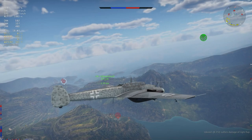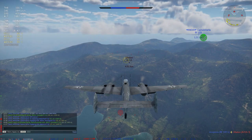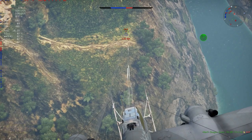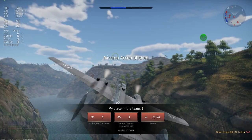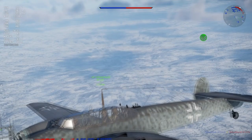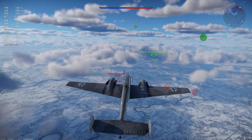Ammo loads are great. Acceleration in a straight line is above average — when you put nothing extra on her it is above average, and in the dive once you wind up a little bit it's good. Energy retention in the horizontal is decent and in the vertical only average. Climb rate is decent to good, especially without ordnance. When you have extra guns or rockets on there, you go to a decent climb rate.